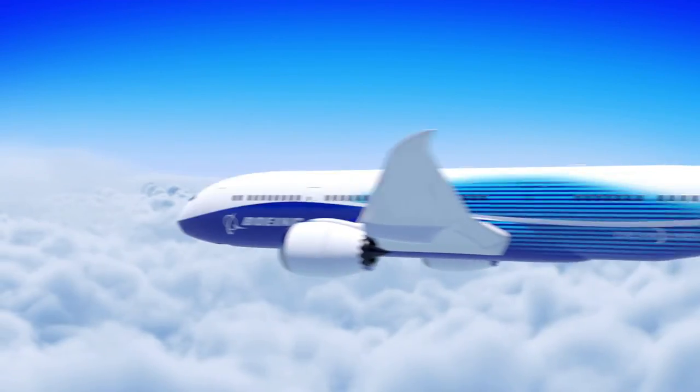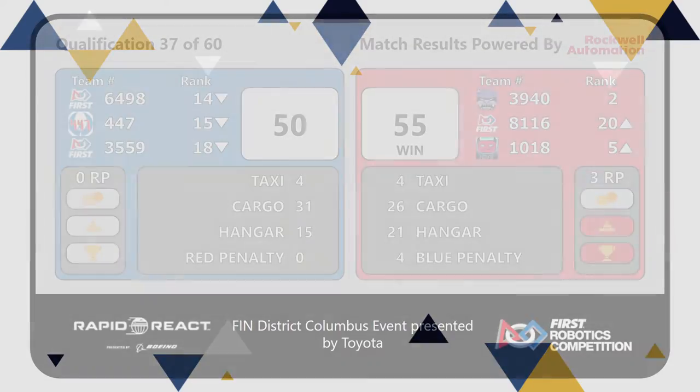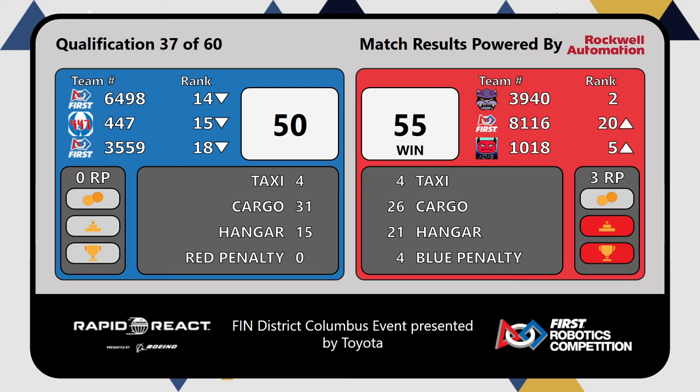And our scores — the winners of that match: the Red Alliance, winning 55-50. 39-40 holding ranked number 2, and 10-18 moving up to the 5th ranked spot, scoring 3 RP points. Congratulations to the Red Alliance winning quals match 37 of the Finn District Columbus event, presented by Toyota.